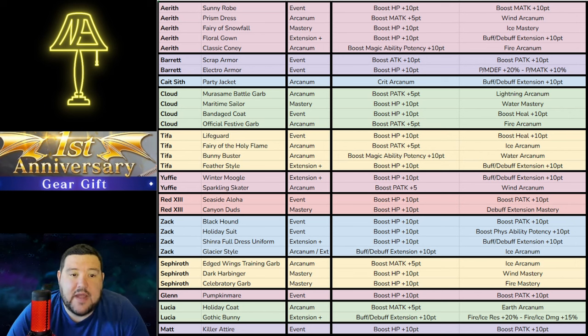The first one of note for Aerith is going to be Prism Dress. You can see it's a Wind Arcanum, and it also gives Magic Attack plus 5 points. That part is a little low, but ultimately a Wind Arcanum is a Wind Arcanum — that's something to consider. I do have the Prism Rod at OB-10 and her Floral Wand which is Wind Breach at OB-6, so it wouldn't be a terrible pickup for me, but probably not something I'm going to be trying to pick up.